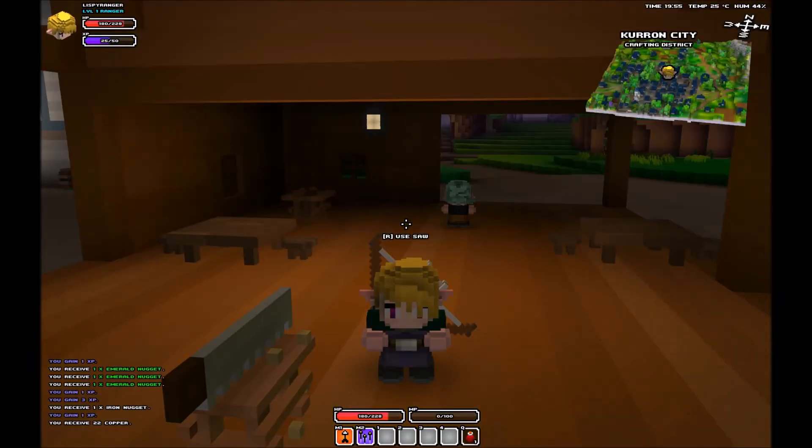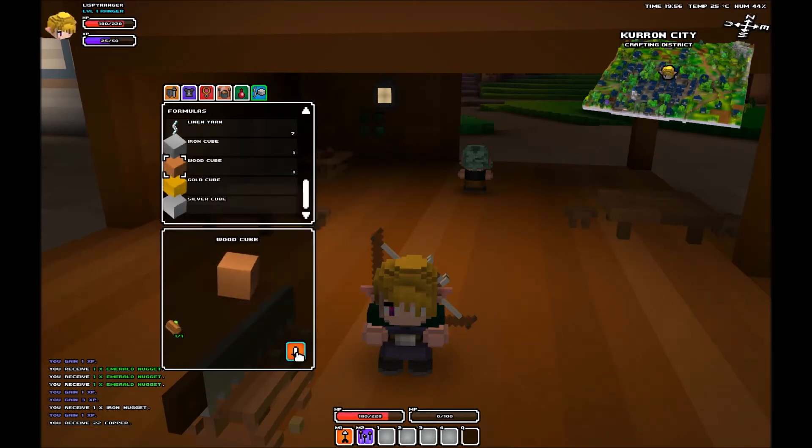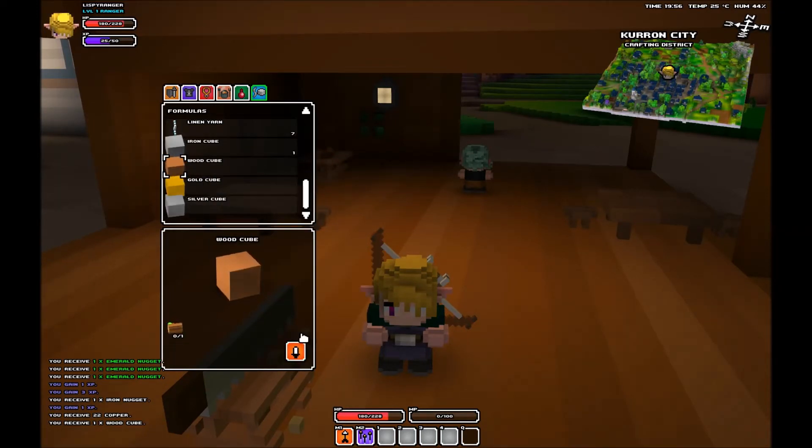To turn the wooden log into wooden blocks, you have to go to the crafting station of any city and use the sword. Hold down this button, and there you go — wooden cube.